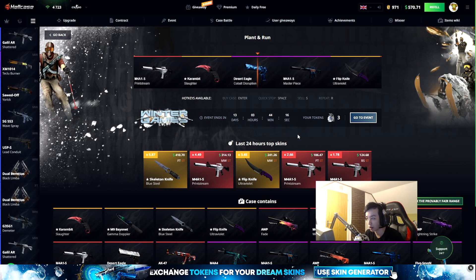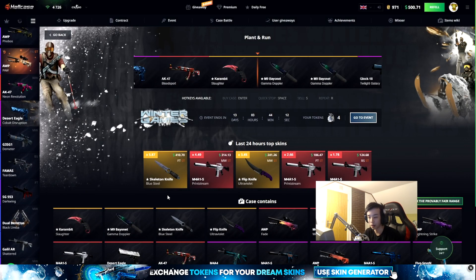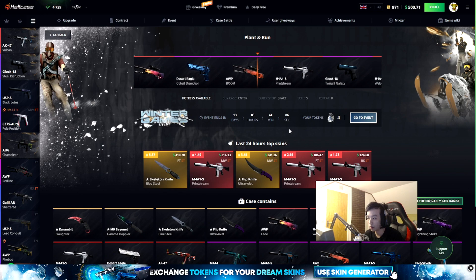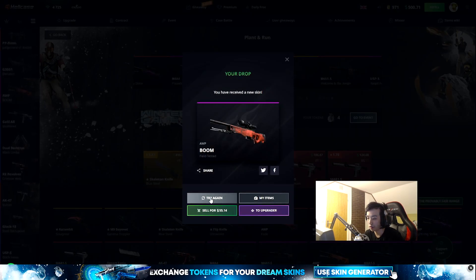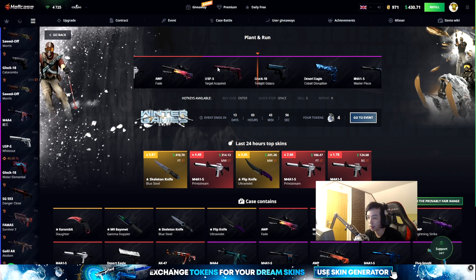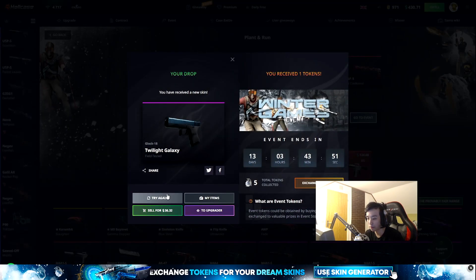This one should pay. 48, okay — one more. Most of these event cases, I've been kind of unlucky doing them. 55, come on. One more last case. I think the USP is better than the Glock Twilight Galaxy. 36. And now let's go to upgrade — I haven't done many upgrades whatsoever.